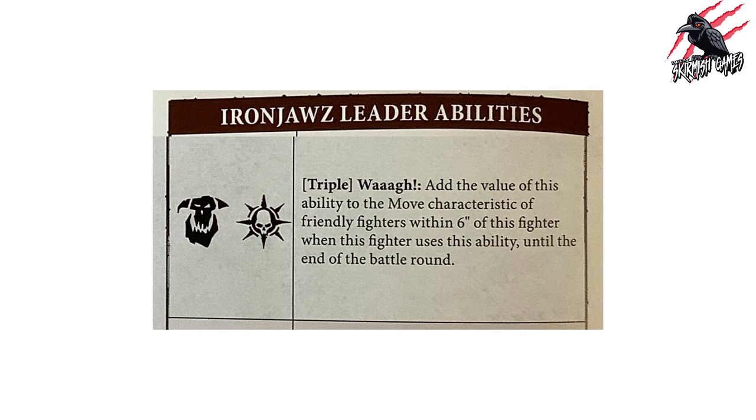Next, the leader abilities. There's one leader ability all leaders with the Iron Jawz rune mark can use: a triple called Waaagh!. Add the value of this ability to the move characteristic of friendly fighters within six inches of this fighter when this ability is used, until the end of the battle round. If you're going for 'Ard Boys, bunching them together would be a great tactic to swarm the enemy. Getting fives or sixes as the ability value could really put this to good use, driving fighters forward to do battle.